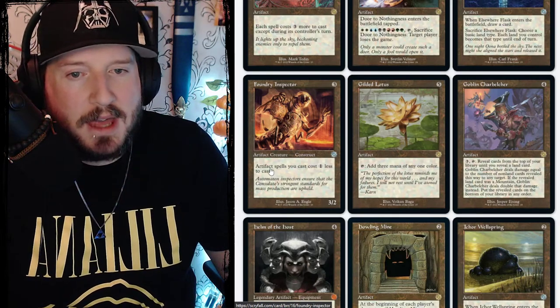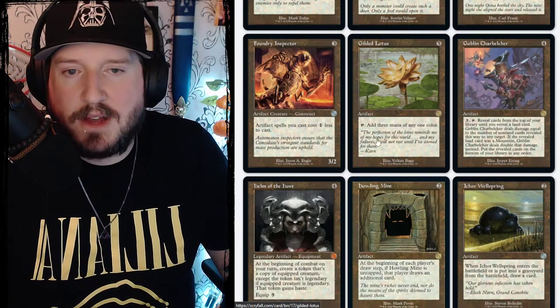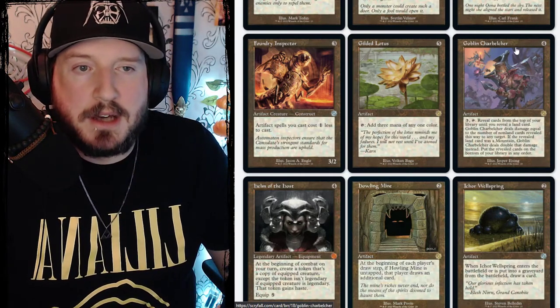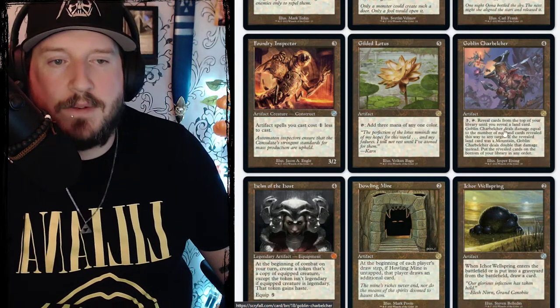Gilded Lotus is five colorless for an artifact — tap it to add three mana of any one color. Then we've got Goblin Charbelcher, a four mana artifact. Pay three and tap it to reveal cards from the top of your library until you reveal a land card.